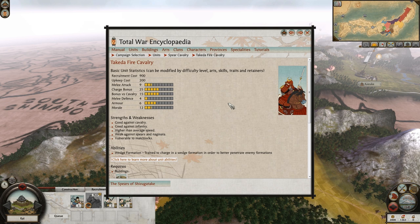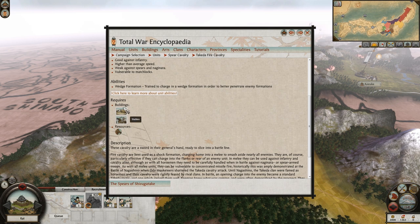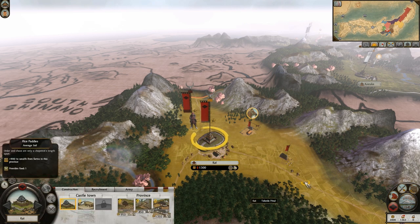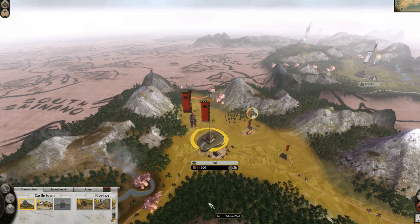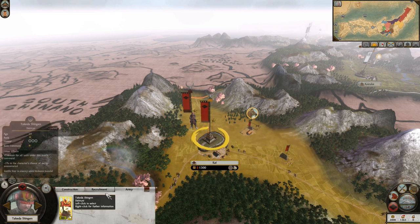If you right-click on your characters, it brings up their character details. Mine is bloodthirsty, which instills fear in enemy units, and he's lucky. Mine's lucky as well, and he enjoys a drink. Does that give anything bad because he likes to drink? No, actually - it gives plus one morale for everyone under his command. Our general is drunk, we're going to fight. They're like, when this battle's over, he's going to pass around the sake and it's going to be on him.